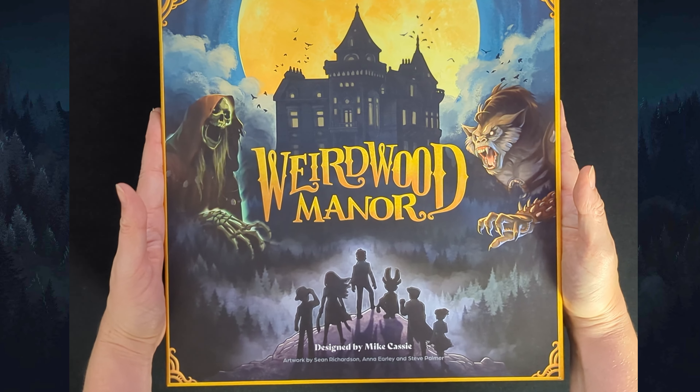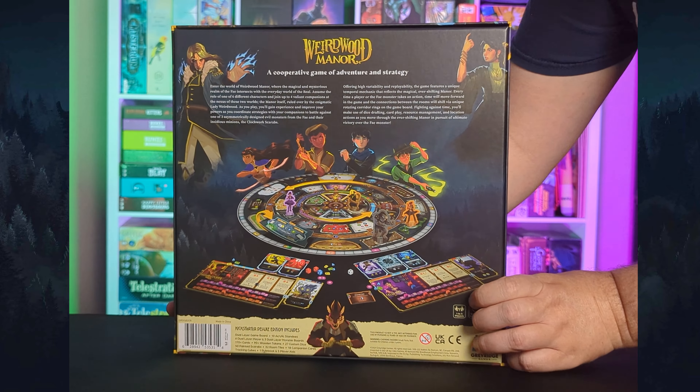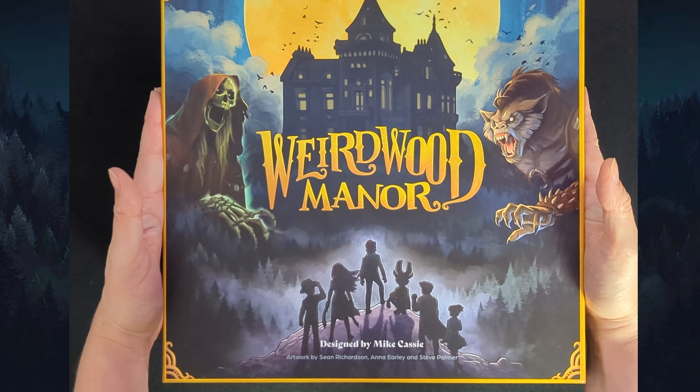We just got our copy of Weirdwood Manor. Let's check out what's in the box. Weirdwood Manor is a cooperative card and resource management game by Gray Ridge Games. It's made for one to five players, takes between 90 and 120 minutes, and is recommended for ages 13 and up.